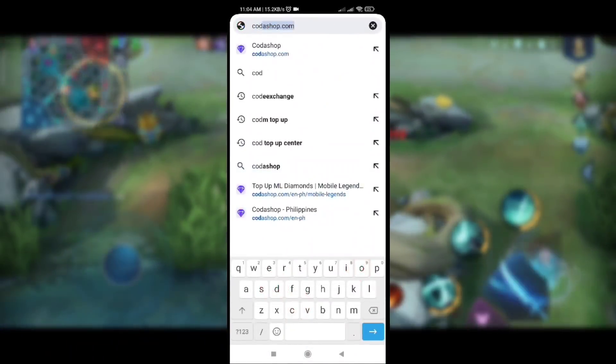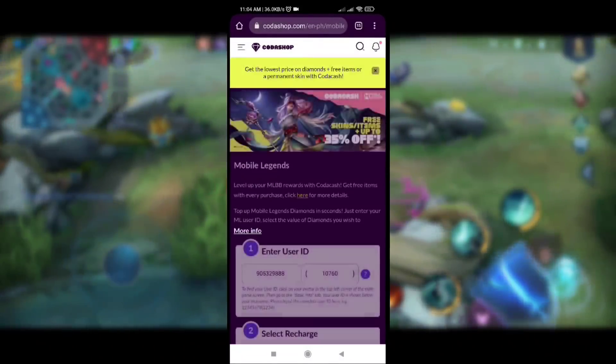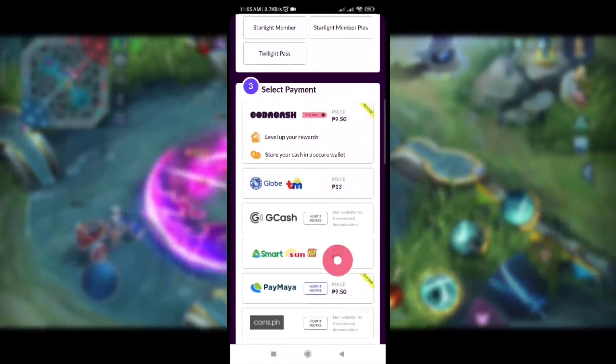Ipapakita ko sa inyo yung bagong price list ng Kodashop. So dito tayo sa Mobile Legends — yung 10 Diamonds nila, pag bumalik ka doon ng 10 Diamonds sa Kodashop, mura pa rin kasi 9.50. Tapos kaso lang dito sa Globe or TM, 13 pesos na sya. Tapos sa Smart Sun, 13 pesos na din.